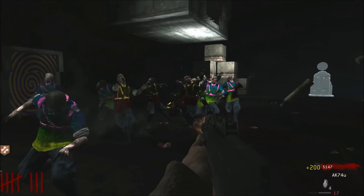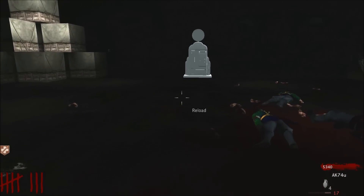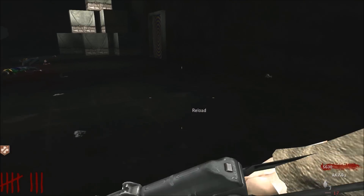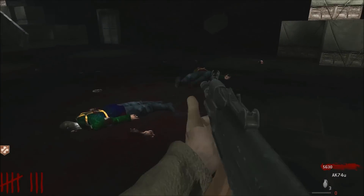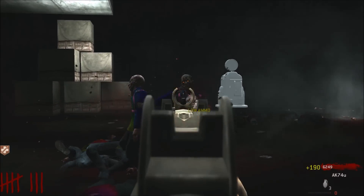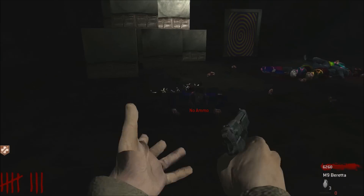44,900 points — wow, wow. Let's get some crawlers going. We don't have a zombie counter, so we should just do them when we feel like we need to. Oh — out of ammo.